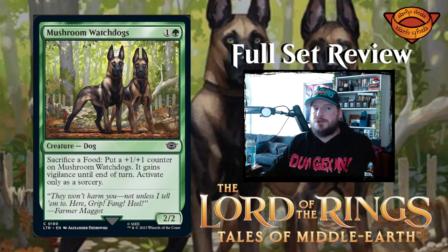Next up — we got doggos! Mushroom Watchdogs — one and a green for a 2/2 dog creature. Sacrifice a food: put a +1/+1 counter on Mushroom Watchdogs, and it gains vigilance until end of turn. Activate only as a sorcery. Not bad — watchdogs that get bigger.